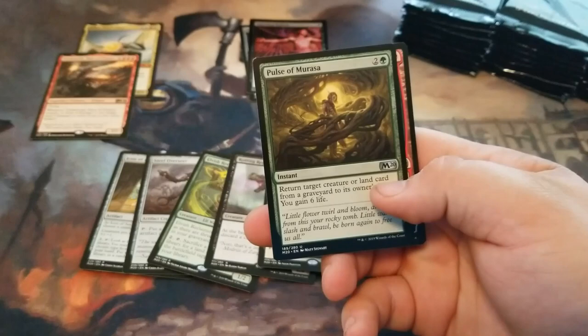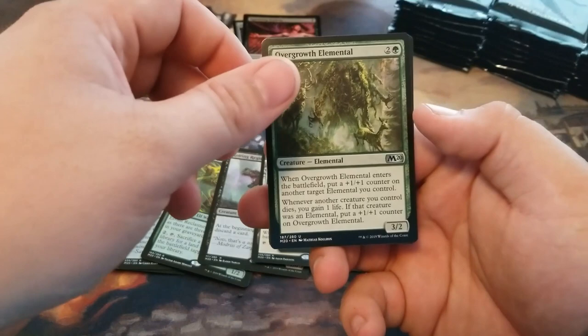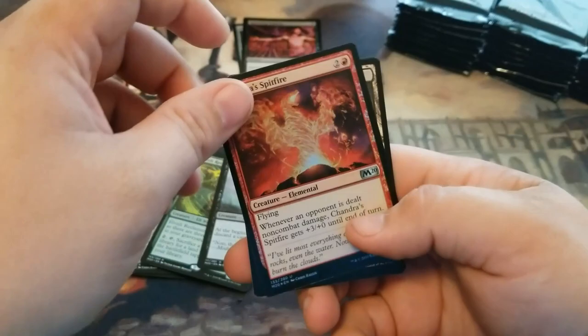Pulse of Murasa. The Uncommon Chandra. Novice Pyromancer. Overgrowth Elemental. Another Scryland, Temple of Triumph. And we get a Chandra's Spitfire Uncommon Foil.